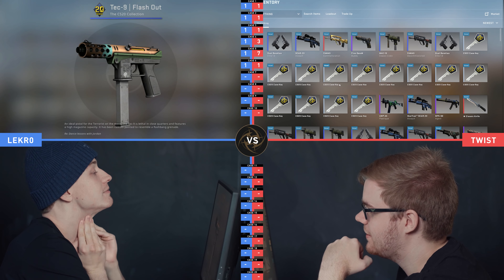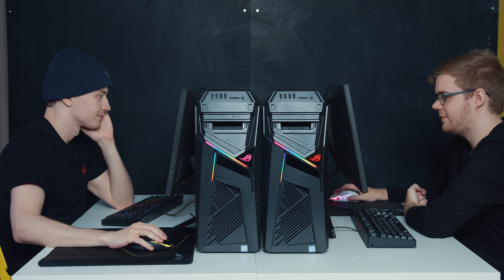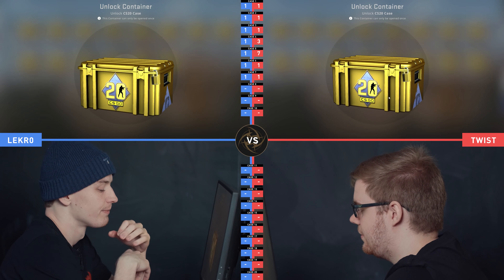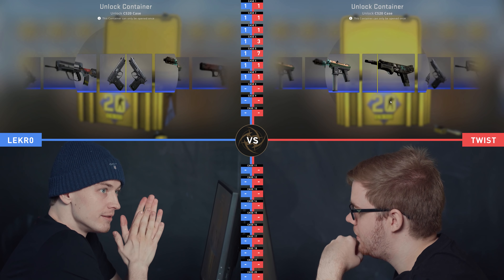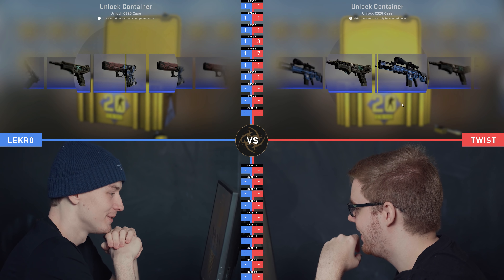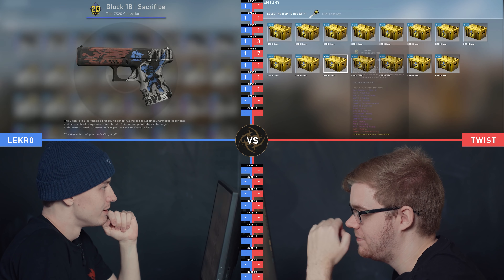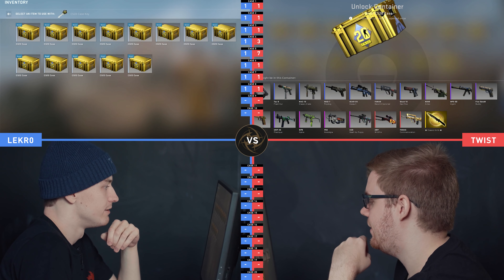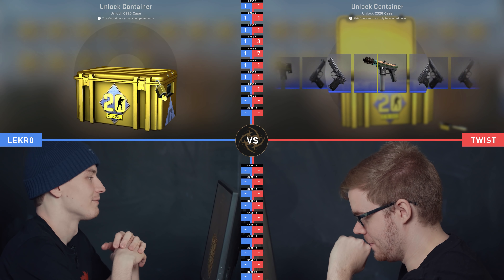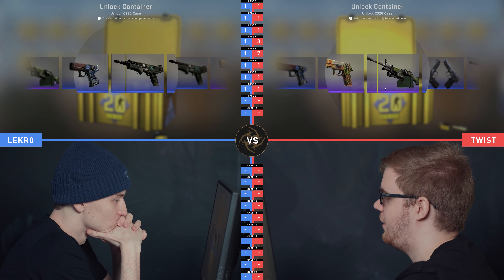Yeah. Blue again. Ready? One, two, three, go. It's like CS wants me to play Duellies — I've got so many. Score for me. Maybe it's a sign. Mag7. Blue skin. You're in trouble actually. Looks like I'm winning. But I think knife or Wildfire too. Another purple.